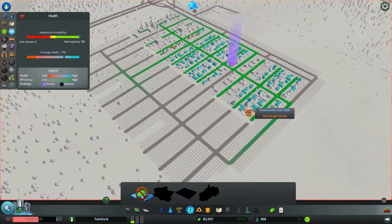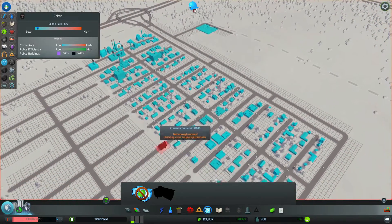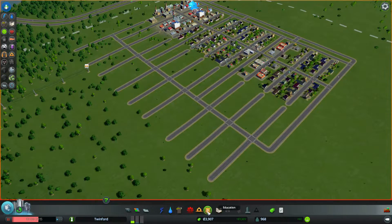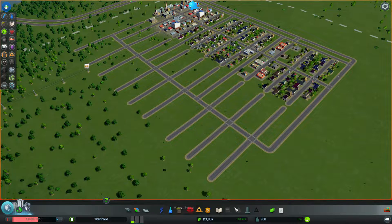Now we're going to need schooling and police. We don't really need police — fire safety is high and crime rate is six percent, so for now we're okay for crime. For school, we'll need another one because that coverage isn't going to cover all the houses up here, but we don't have the cash right now. We need money to build pretty much anything — we can't build anything of importance.